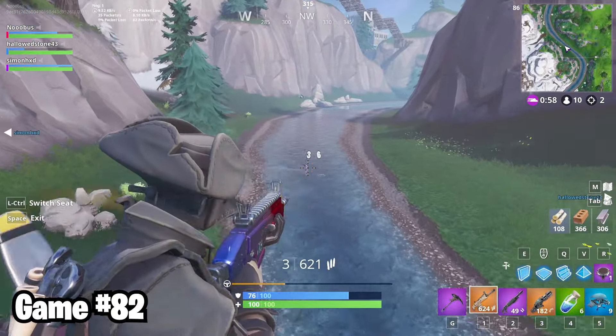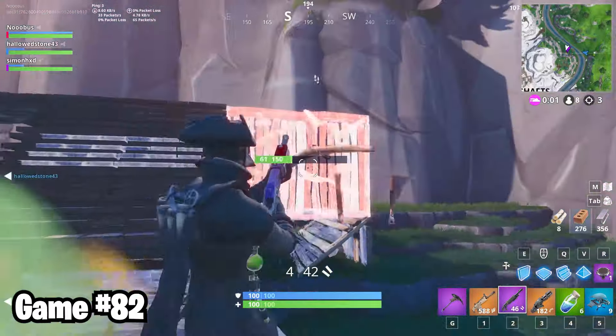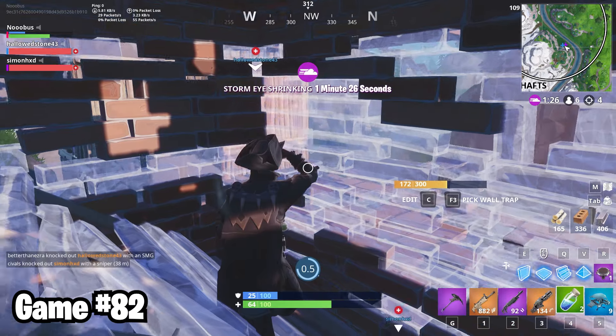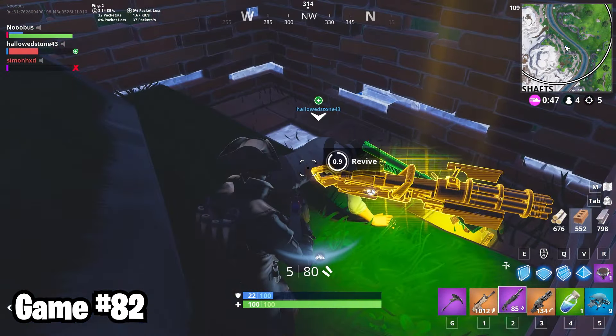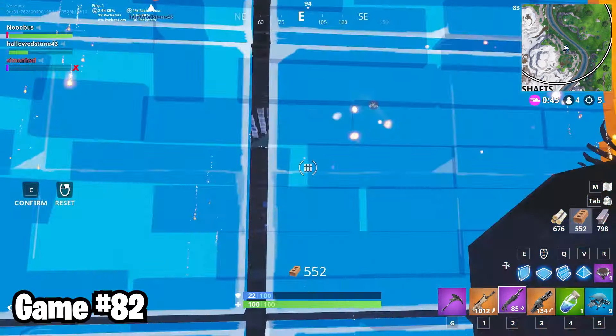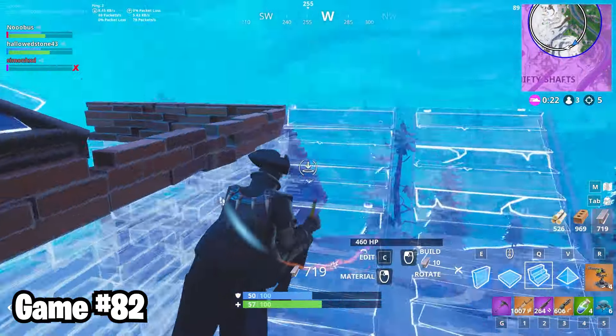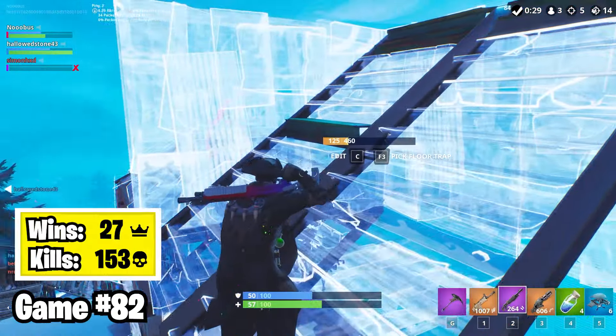Game 82, everyone's alive, and we're having a grand old time doing some fly-by shootings. Just like last time, we were dominating the lobby, and even soccer skins were bowing to us. Looks like it's just gonna be me again. Simon died for good again because of his massive skill issue, but I was able to get Hallowed Stone back up for a 2v3. And with the power of teamwork, I distracted the last guy while Hallowed Stone took him out for the back-to-back squad win.